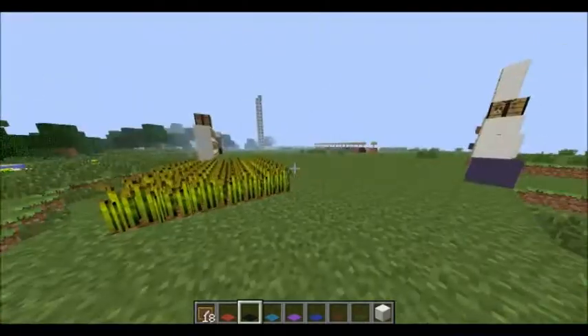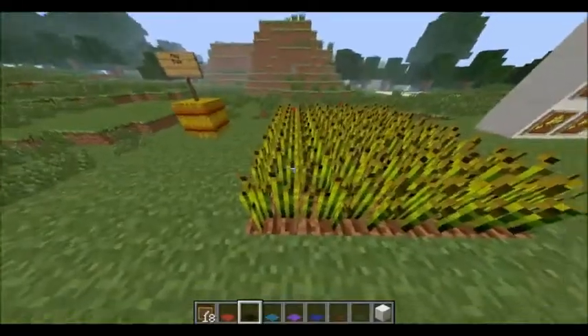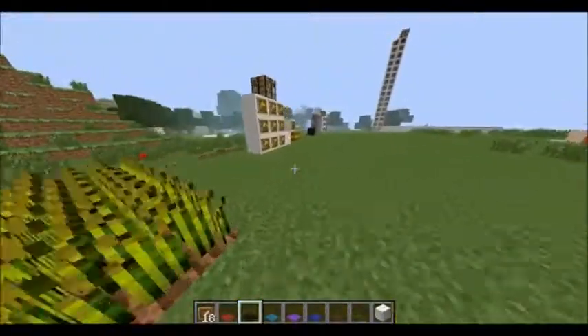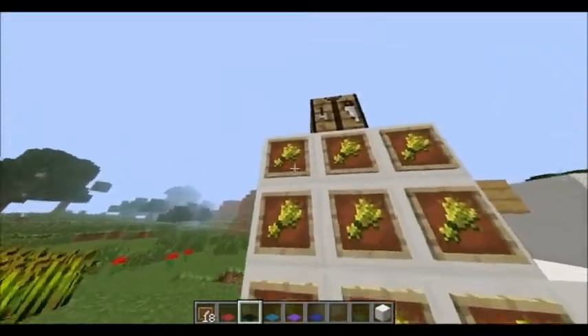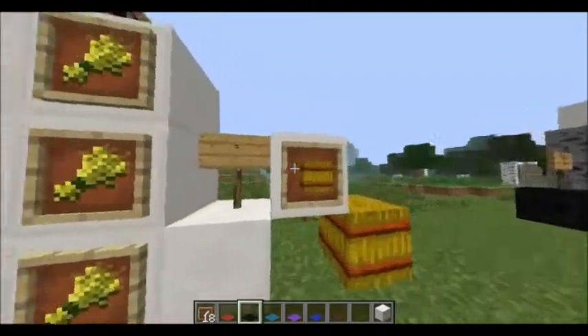The hay bale can be used to feed horses, which is going to be talked about in the next video. The hay bale is made out of eight wheat from your farm — you take that eight wheat and put it into a crafting table, filling each slot, and then you'll get one hay bale.